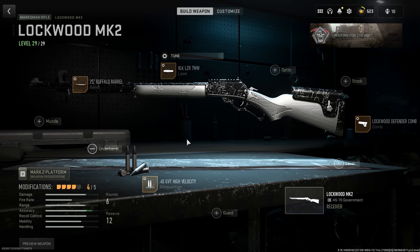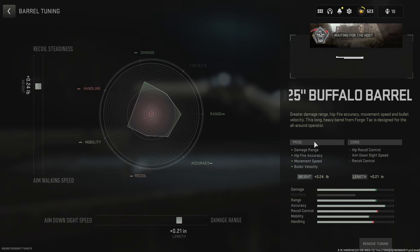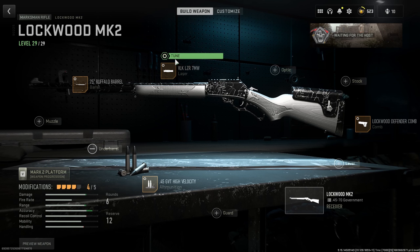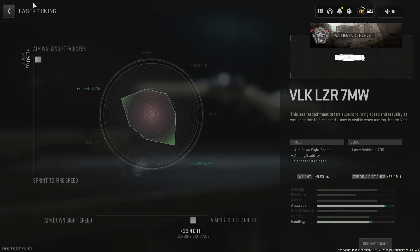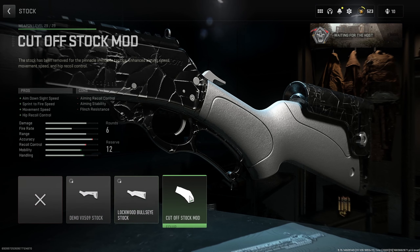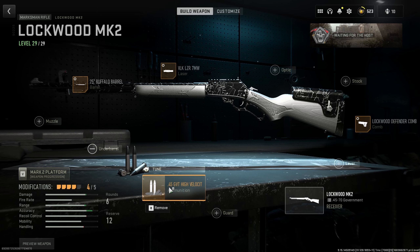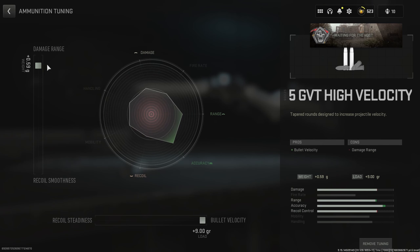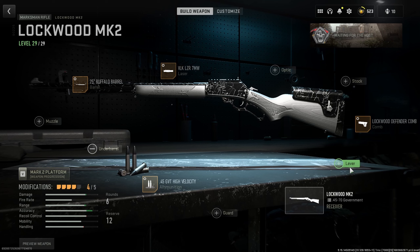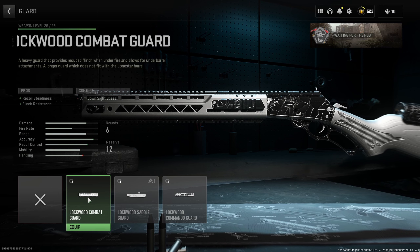The Lockwood doesn't have any recoil, just like the SPR, so a muzzle isn't required. We've gone with the Buffalo Barrel for damage range and bullet velocity. Laser, as always, for aim stability and aim down sight speed. Optic is your choice. I haven't picked a stock because they're all poor for what we need, but there is a comb here which helps with aim stability and a little recoil steadiness. We've gone with the high velocity rounds for damage range and bullet velocity. If you're not a fan of the laser, you could add the lever for a faster fire rate, or the guard for recoil steadiness and flinch resistance — though in hardcore, flinch resistance isn't really that important.